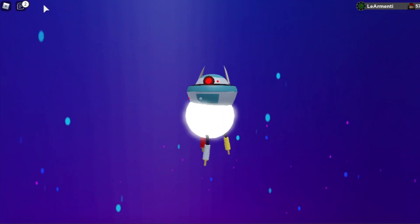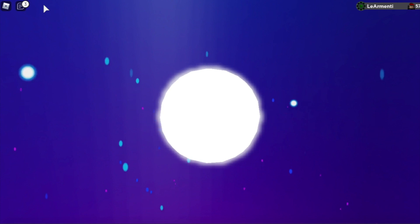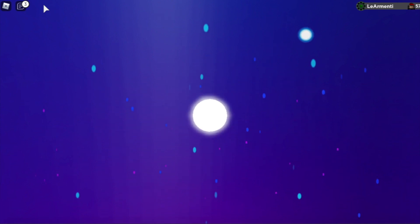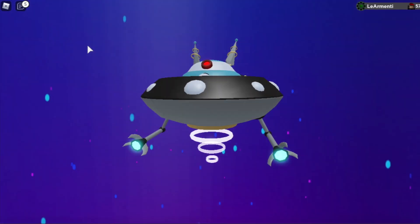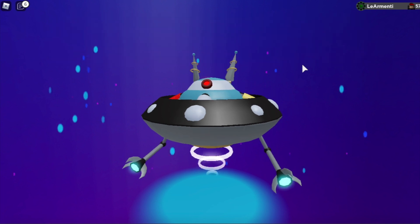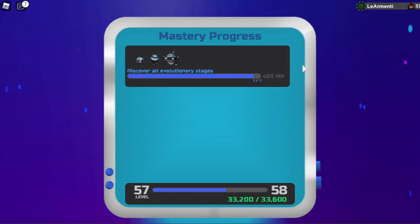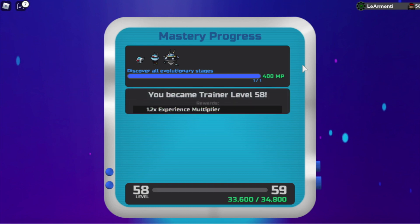When you evolve it, it will finally evolve into a Guard Drone. That's pretty much how to get the UFO Lumion as some of you guys may call it, but it's actually called Guard Drone. Another interesting thing about Guard Drone is that it's actually mountable.